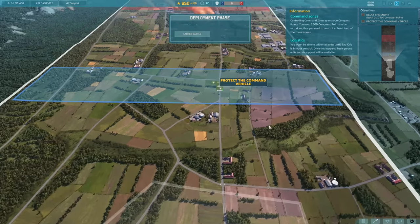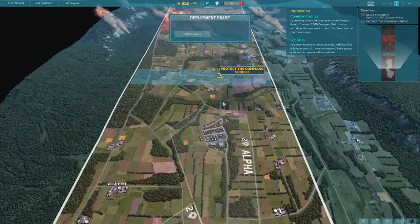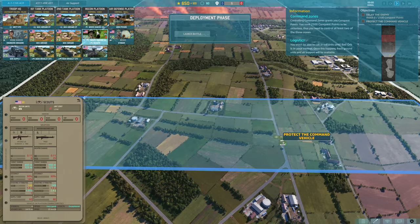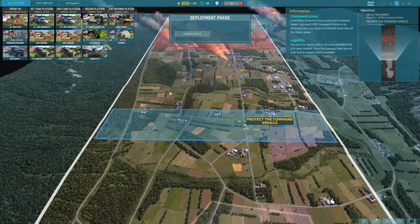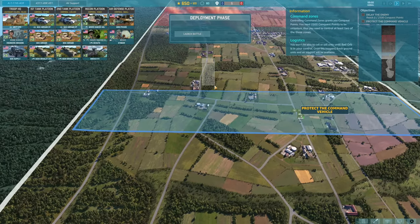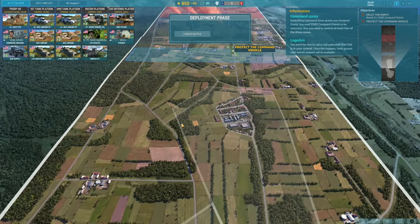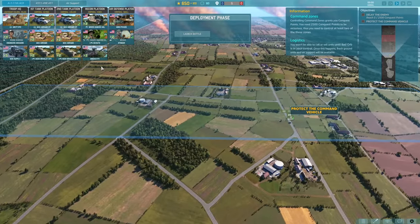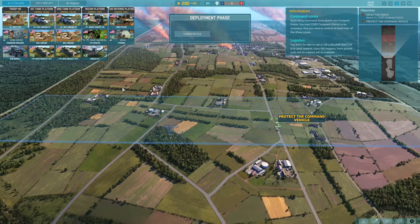All right, here we are. Our job is to protect the command vehicle as it retreats to Bad Orb and sets us up with a connection. We have 650 points to begin with, and we can choose from the remainder of the 111th ACR. We're going to have to cover a reasonable amount of ground here, but the main thing is covering the roads. I do want some recon, so we will bring in an M3A1 Bradley. I'm also going to bring in an M1A1 to have some decent firepower.